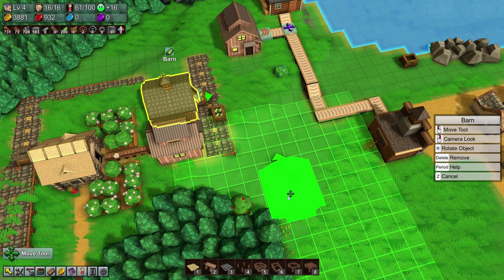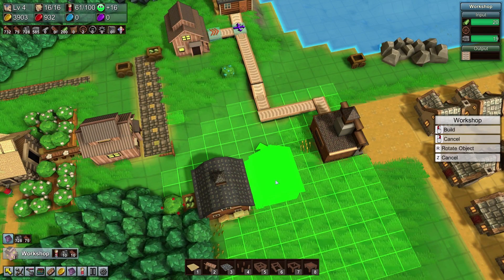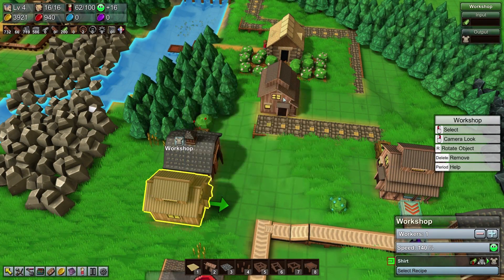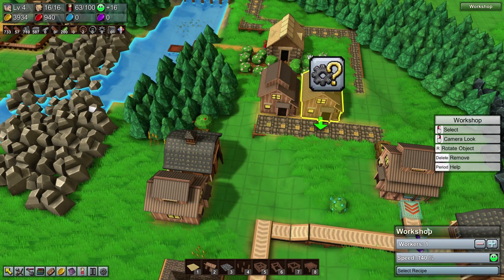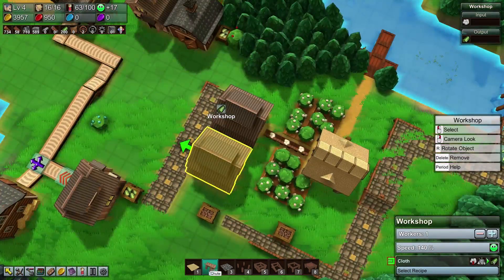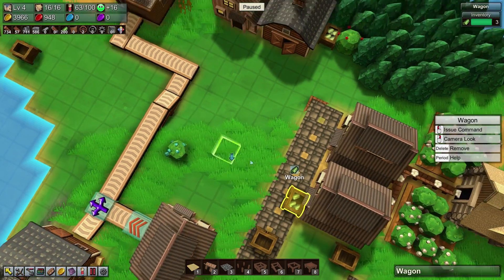Since we're not actually going to be taking cloth out of this barn — it's only there for building reasons — we should be good. If I place this down here we can set up t-shirt manufacturing. We'll copy this one whole, place that one down. We want cloth to be made and delivered via chute — there we go.